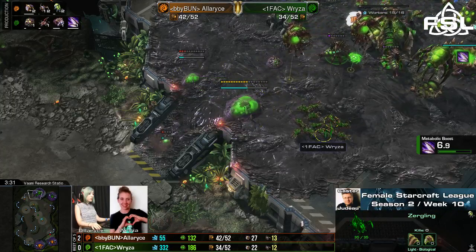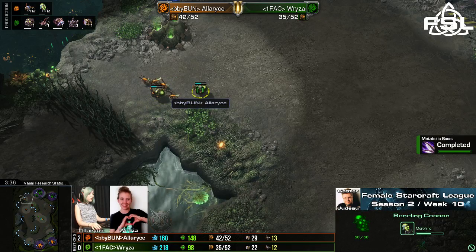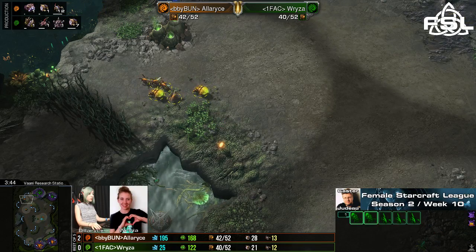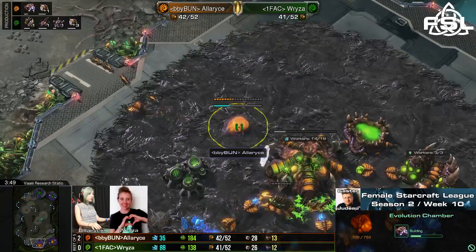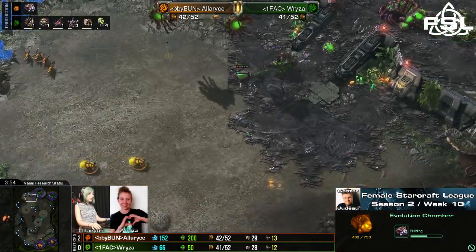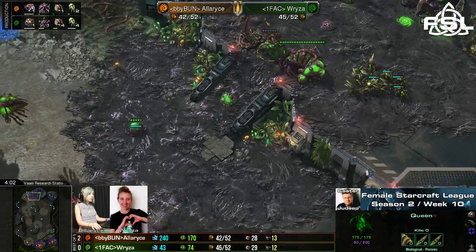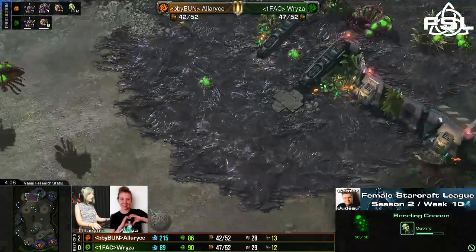Alaris just realizes what her opponent is doing and that she already has a lot of Zerglings out, so she just retreats for the moment, will try to get some Banelings in nevertheless, and is again using a lot of Zerglings — morphing a lot of Zerglings in order to ramp up the aggression. She also plants down an evolution chamber herself, but not close to the ramp, so she won't have the same possibility that Ryza has to seal everything off. Nice little wall off, including the Queen.